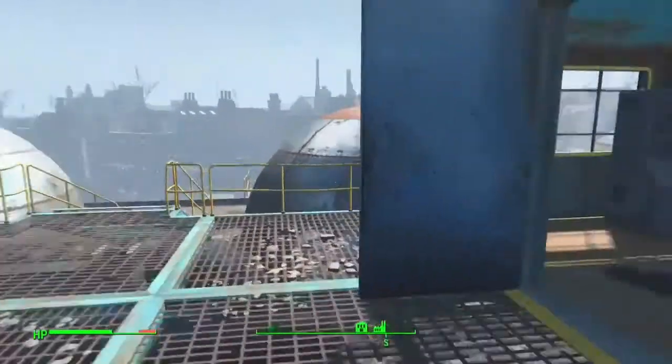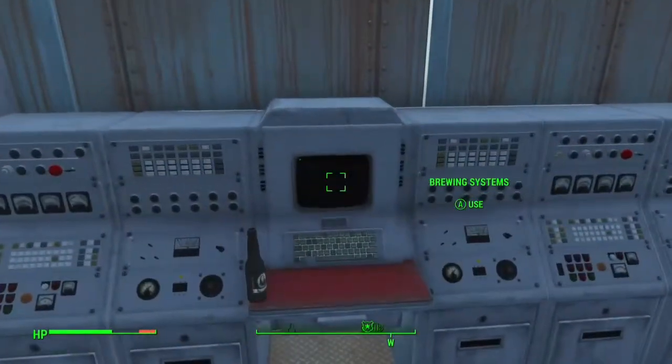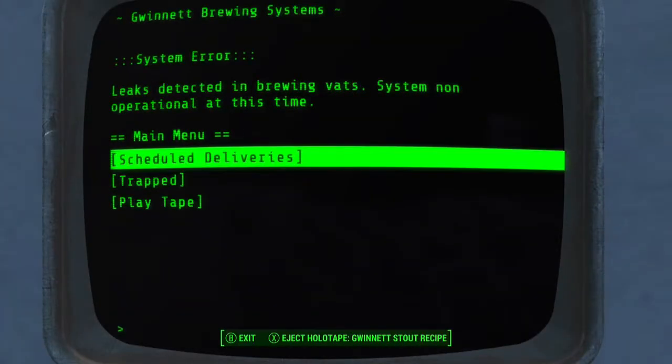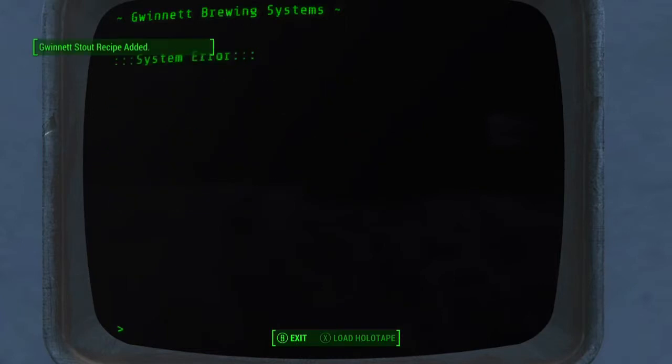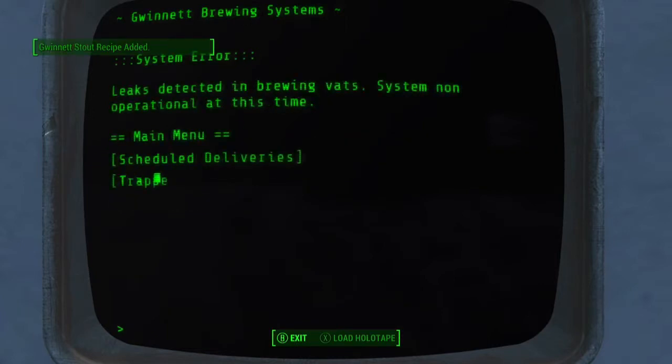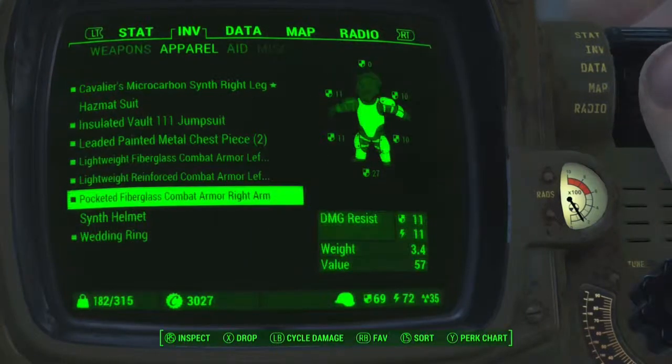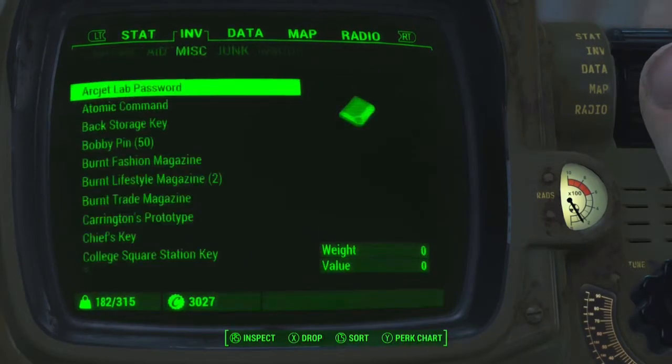Once you've got the doors open, head on over to the computer and eject the holotape. And there you go — you've got the Gwyneth Stout holotape recipe for your drinking buddy robot.